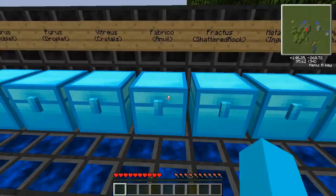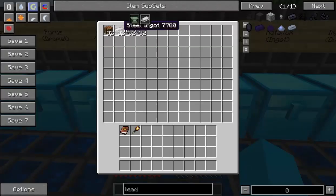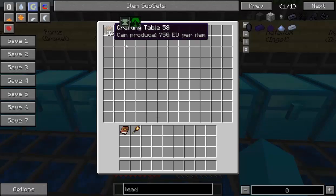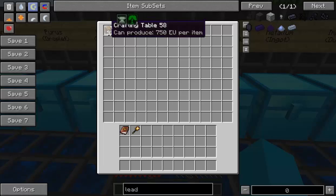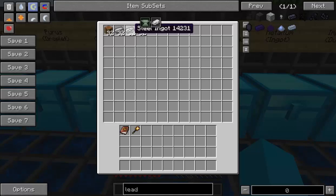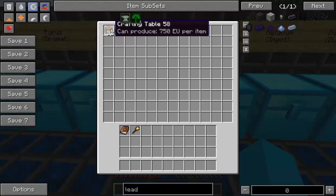Moving on to Fabrico, which is the anvil type symbol. In vanilla, if you're just using vanilla and Thaumcraft, the only thing that will have it is the crafting table — which is pretty silly. I don't think there's anything else really that you can use as an anvil shape, unless you want to use an actual anvil, but that's a very expensive recipe. We've got some steel ingots which are part of Railcraft and others, and then the crafting table is my pick of this aspect.